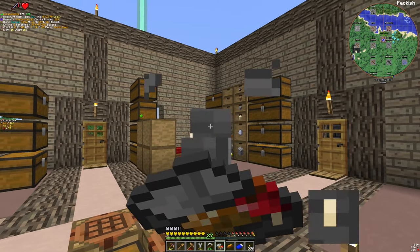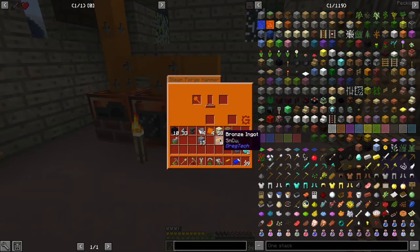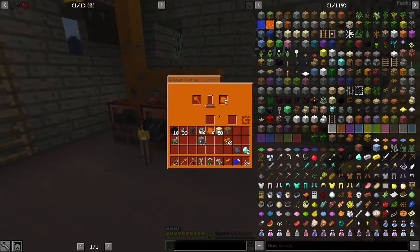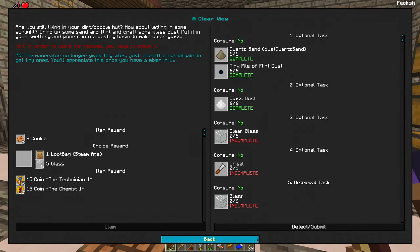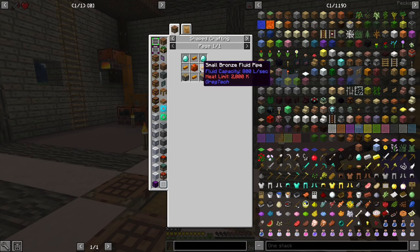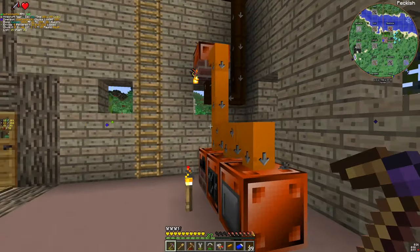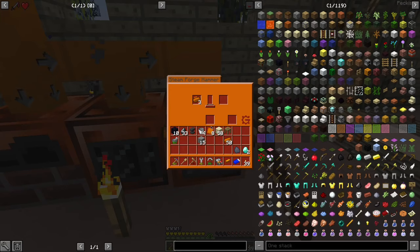I need to upgrade those chests as soon as possible. Since I have the forge hammer, my plate production is much, much faster now. Let's look at our macerator. It's not much, actually — it's quite easy. I just need a few more, and then we will be done.